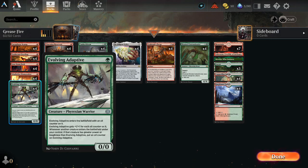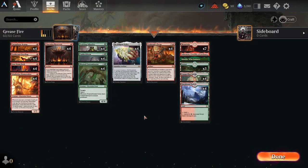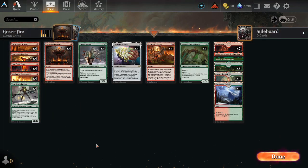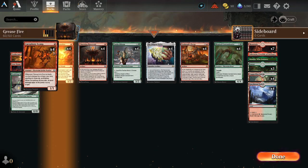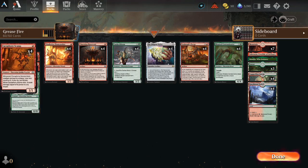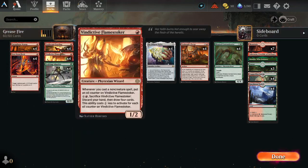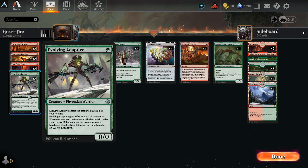Then we have Evolving Adaptive — that's part of the reason we're playing green, besides Kanker Bloom and Bloated Contaminator. We didn't really get to see the Bloated Contaminator getting in there like we wanted to, but hey — it ate up a ton of removal. Which is good in this deck — we want our opponent not killing our Vindictive Flamestoker. We really don't care as much about them killing our Cacophony Scamp. Vindictive Flamestoker is definitely the one where you might want to hold off playing it, or you play Evolving Adaptive first then Vindictive Flamestoker — the Evolving Adaptive now looks a bigger threat as a 2/2, and your opponent sets their eyes on it.